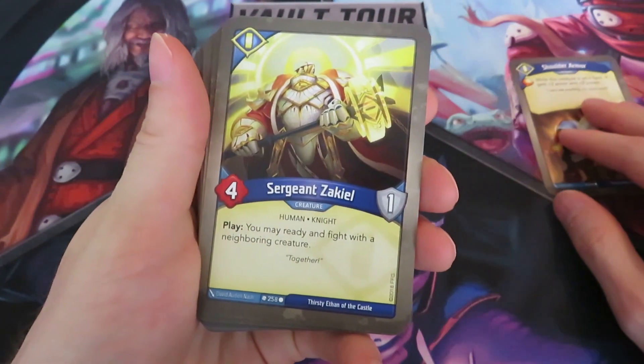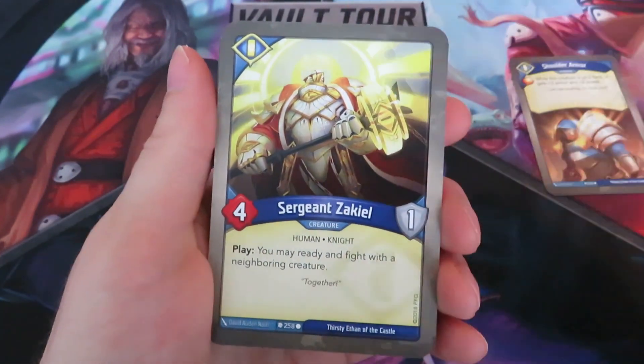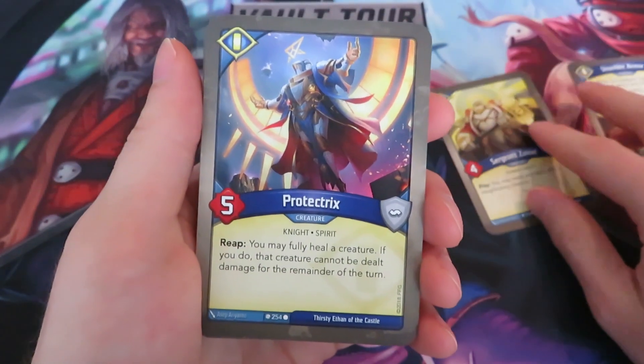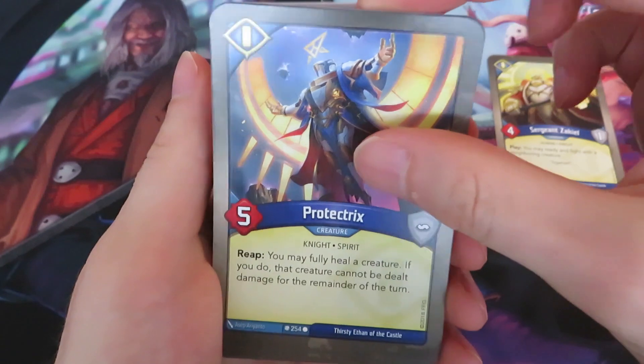A Sergeant Zekiel — a four power, one armor creature, human knight. You may ready and fight with a neighboring creature on play. So that's good. Then we've got a Protectrix: you may fully heal a creature; if you do, that creature cannot be dealt damage for the remainder of the turn. Also quite nice.